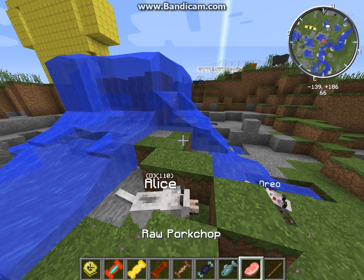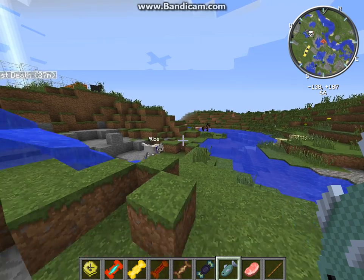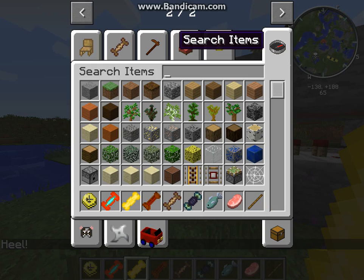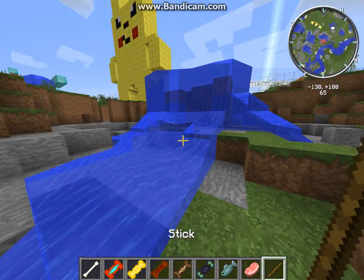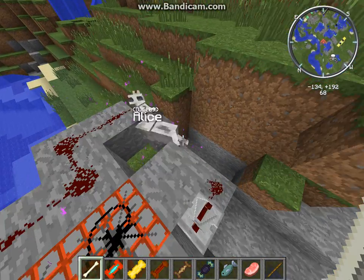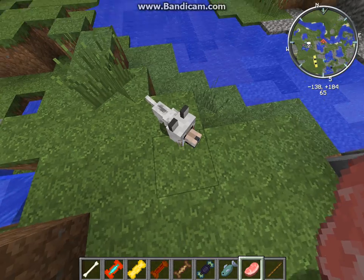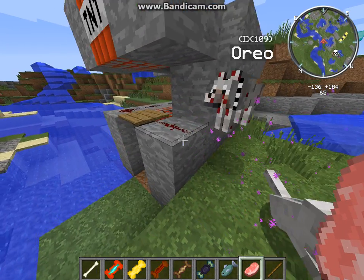So to test out how awesome these guys are, I decided I would shoot them out of a cannon — please don't call PETA. You can't do this with normal dogs in Minecraft. I'm going to shoot Oreo out of a TNT cannon and we'll see if he survives. I have already done this so I know the results, but it could go either way. Preparing to shoot Oreo out of a cannon in five, four, three, two, one.